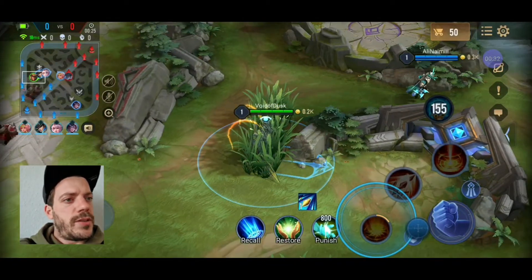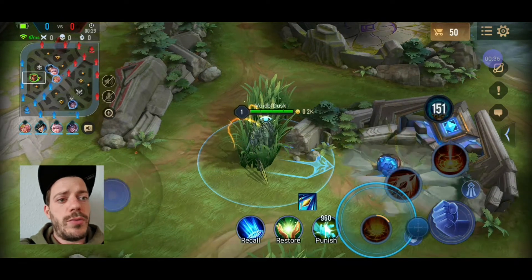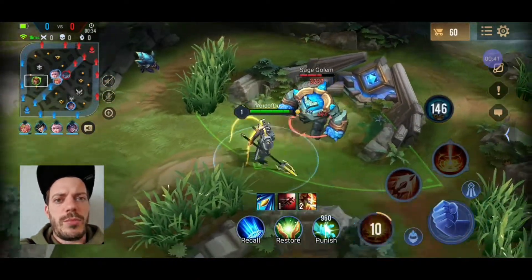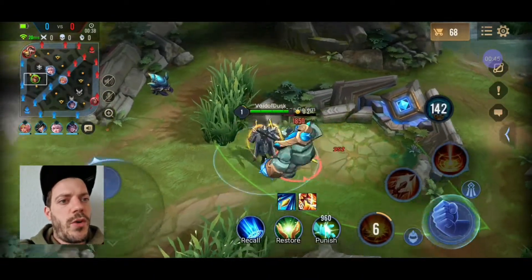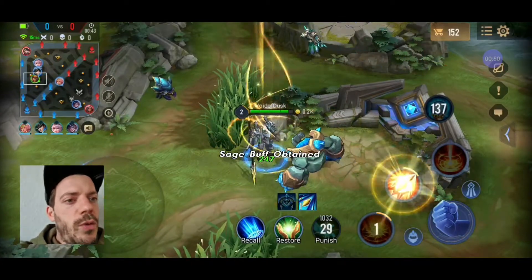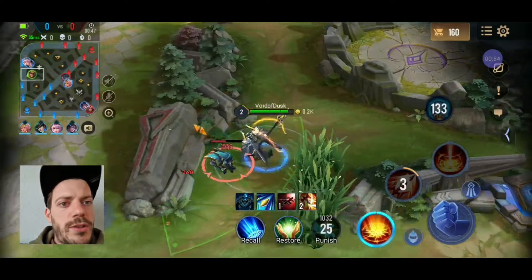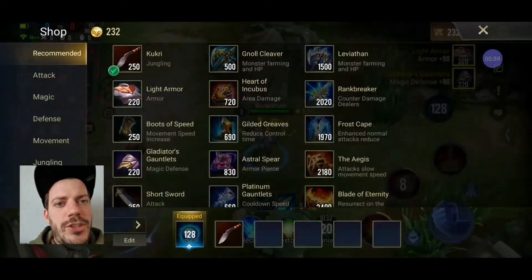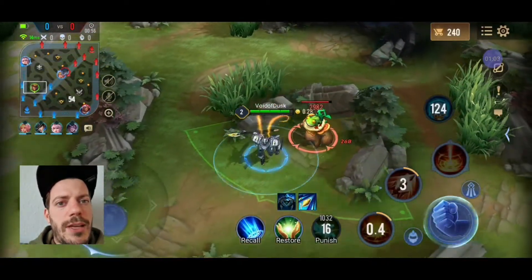But we've got some really nice utility with Crixie and her knock-up. And Alice is doing a really good job, using all her abilities to prevent enemies from getting to us. I'm starting off with my blue buff. We've got the Spirit Sentinel down on the bottom lane, so I wanted to go in there first.